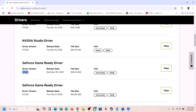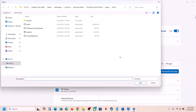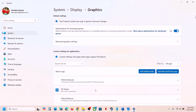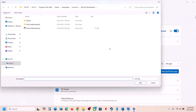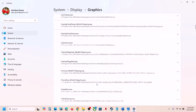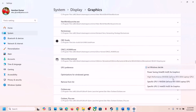Also run the game on your dedicated graphics card. Type Graphics Settings in the Windows search box, go to Graphics Settings, click Add Desktop App, navigate to the game installation folder, select the game exe file, and click Add. Once added, click on the game and select High Performance — you'll see your graphics card listed.